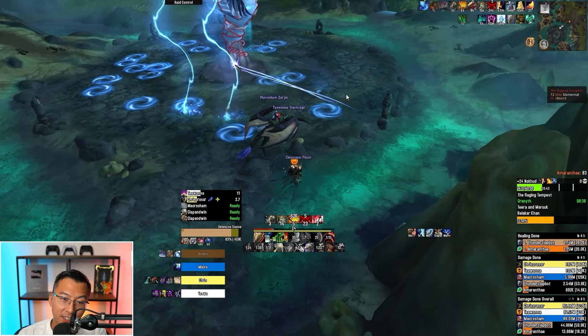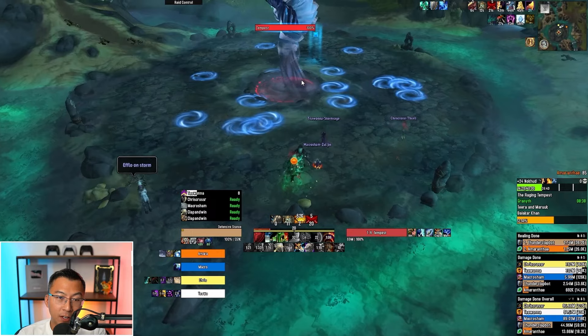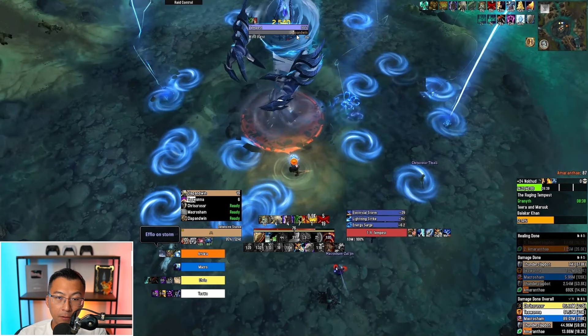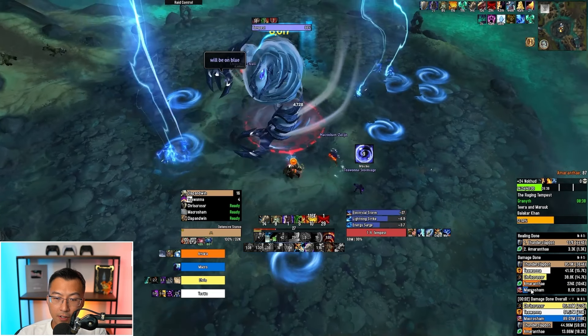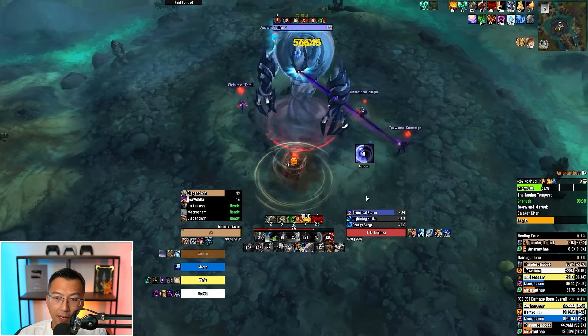Another cheese popular in Season 1 is for Protection Warriors: you can spell reflect the Wind Burst ability for massive damage. Watch the damage meters here — I charge into the boss, the boss targets me with Wind Burst, I pop Spell Reflection, and he reflects the Wind Burst back onto himself. That hits for a massive amount of damage, putting me way ahead on the damage meters just from that one mechanic.